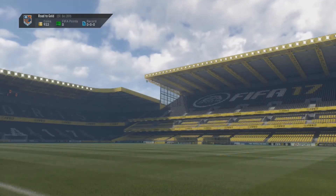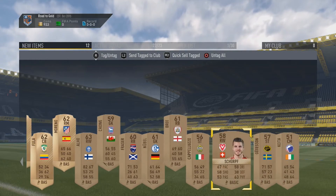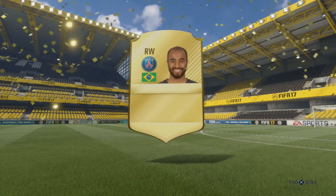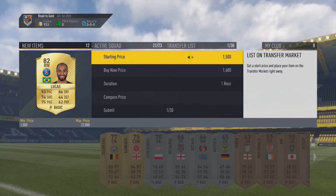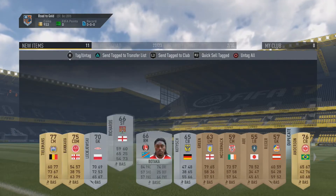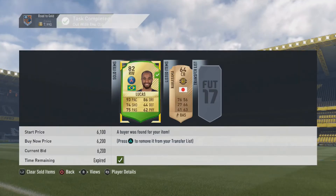I'm looking for players I can use to fill out my team. In the last pack, we've got a rare — Lucas Moura — that's actually a really really good pull! I had a quick look at his price and he's going for around 6.2 to 6.3k, so I'm going to put him up for sale. I've got no real use for him. He's literally sold instantaneously — 6,200 coins.